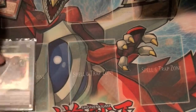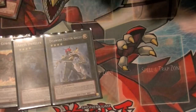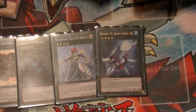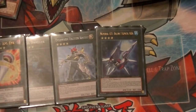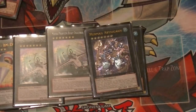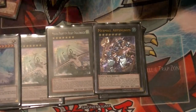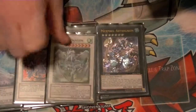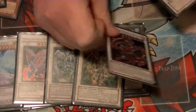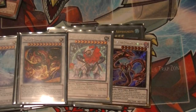For the extra deck — rank 4's: we have Cowboy, Dweller, Exciton, and Number 101. For rank 7's: Big Eye, 2 Dragunities, and an Abyss Gaios. For synchros: we have Armades, Gungnir, Stardust, Thought Ruler, Beelze, Leo, and Stardust Dragon's Assault Mode — Star Eater. And yes, it is possible to go into all of those.